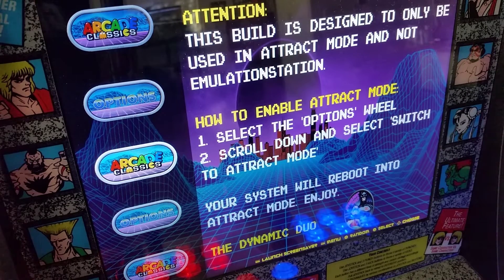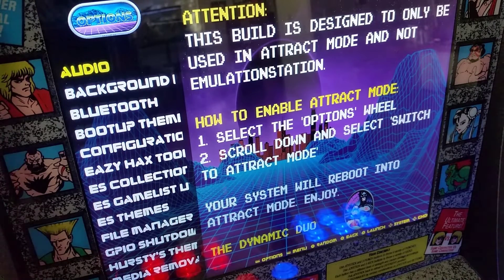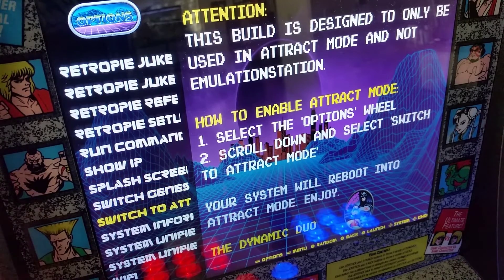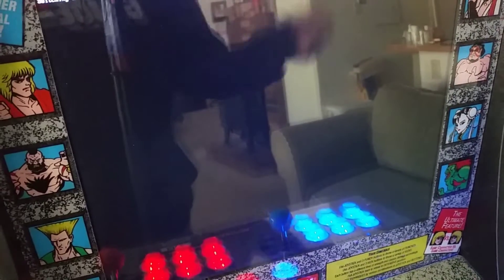Get it all set up, and then you're going to get a screen saying this build is designed to only be used in tracked mode — not emulation station. Please go to options and scroll down to attract mode. So we're going to do that. We're going to go down to options, hit our emulation station button. This is going to switch when we go into attract mode. We hit our button, and as you can see the ratio is a little messed up, but we can still make it out. We go down towards the bottom and you'll see 'switch to attract.' If you leave it there for a minute, it will cycle over and say attract mode, and you boot it into attract mode.